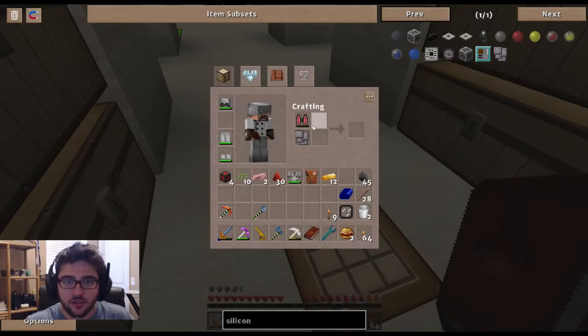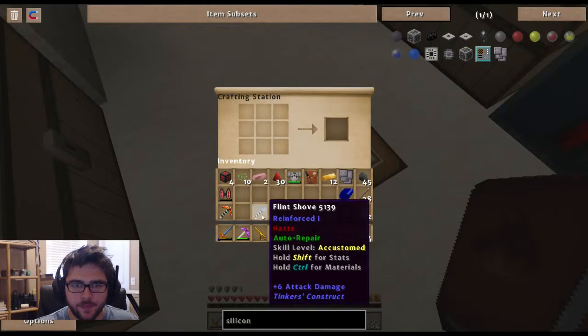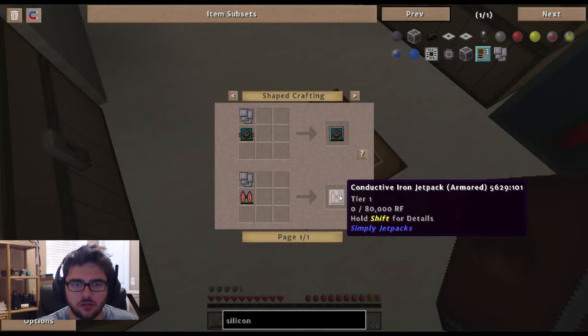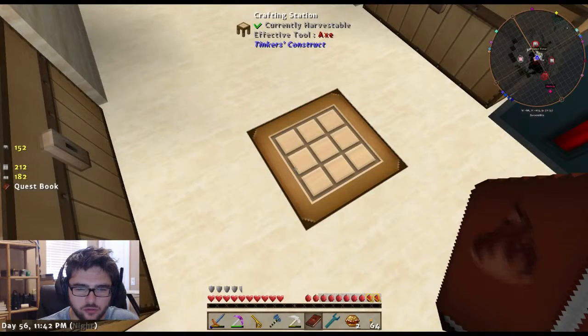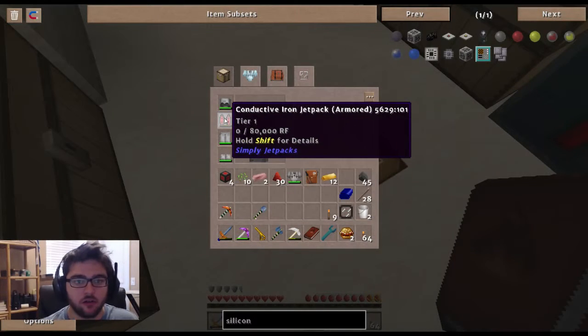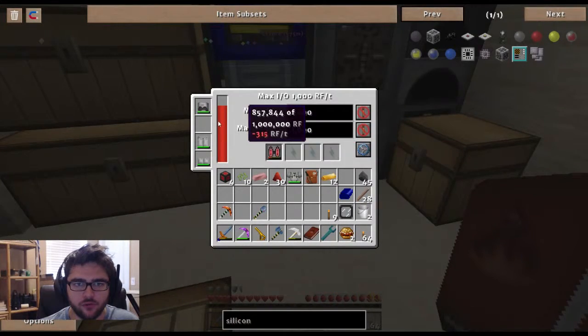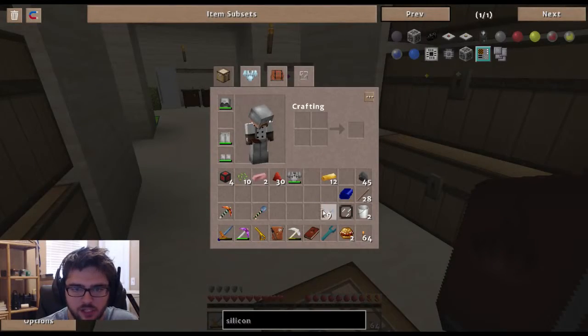How does this work? Oh, it goes on top - I would have thought that would be shapeless. Okay so one, two, three, four and a half - that gave us absolutely nothing. Oh wait, can I put this in here? Oh fancy! Okay that's awesome, good good good. We have a reward bag, let's check this out.